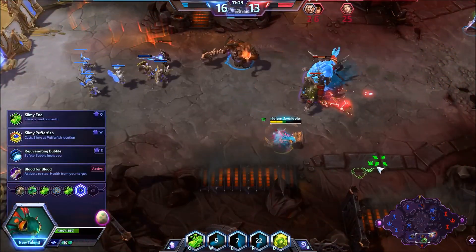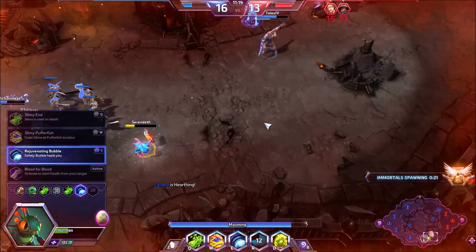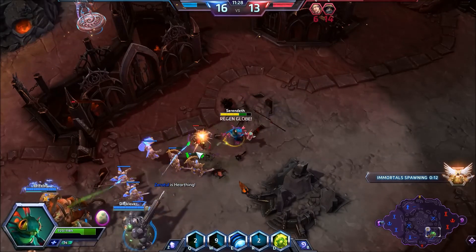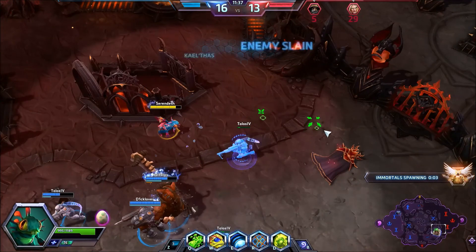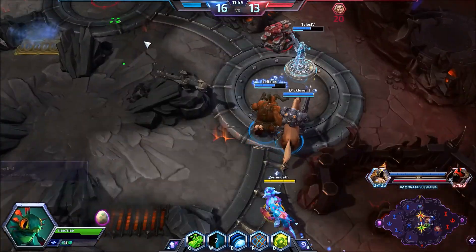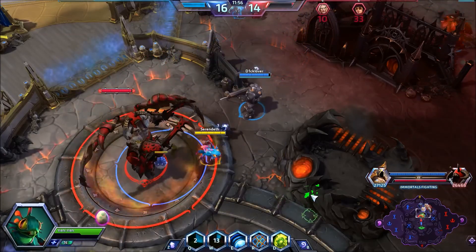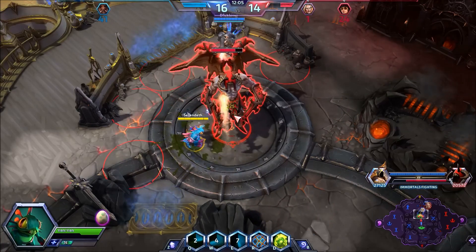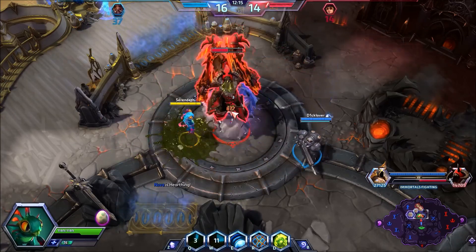At this talent we are going to take the Rejuvenating Bubble. You have a few options here: Slimy Pufferfish, where every time you throw down your Pufferfish you put Slime at that location — I take this a lot for the Pufferfish build and it works out incredibly well, even with the assassin build. However, Rejuvenating Bubble makes Safety Bubble heal us for 50% of our total life. I'm taking that because I know I'm going to take lots of damage from Sergeant Hammer — if I can pop the bubble, get closer, and heal up, I'll be able to stick on the Hammer much better.